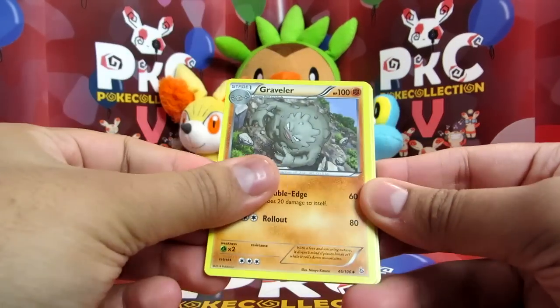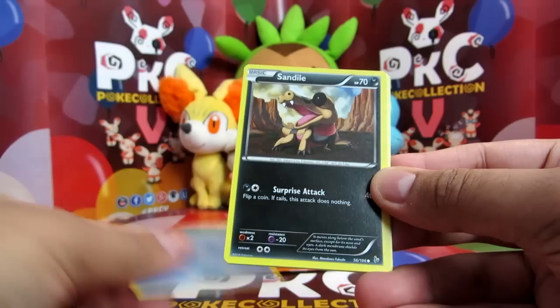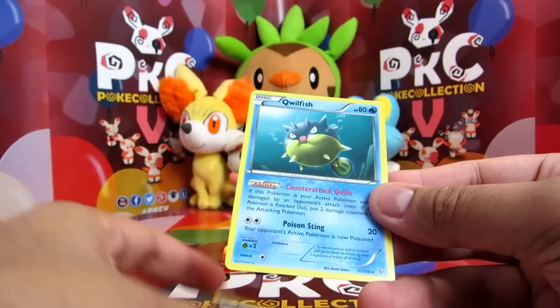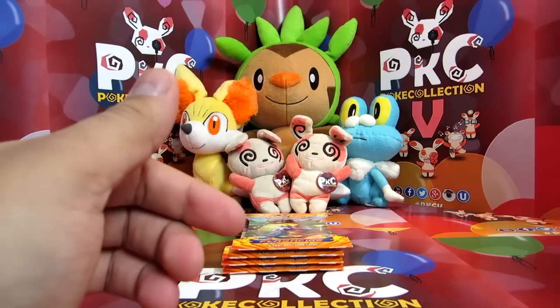Okay so we have a Graveler, Ultra Ball, Luvdisc, Geodude, Stunky, Bergmite, Sandile, Litleo, Druddigon and a Qwilfish. I wish this was a Hollow, even though it's a boring setting — but nice. You can't really get that excited about a water setting.